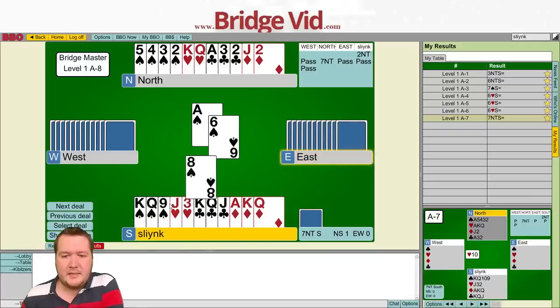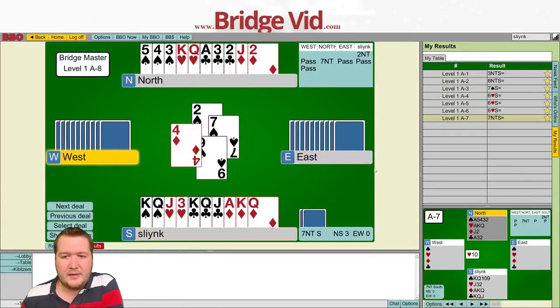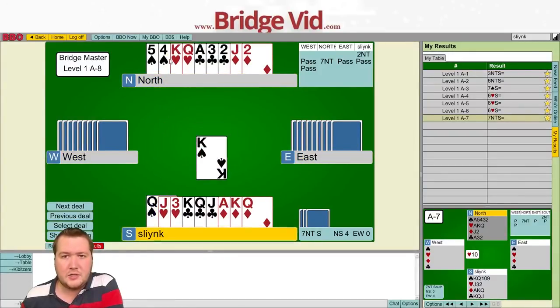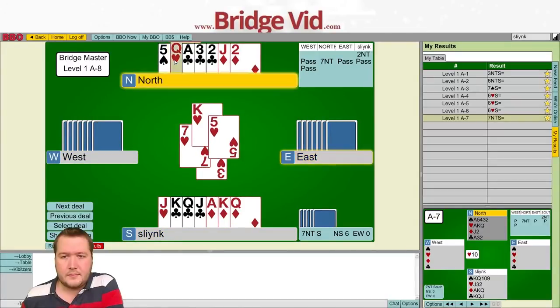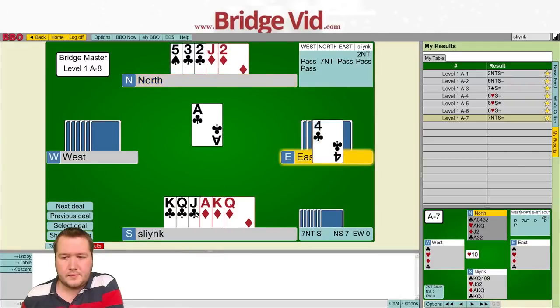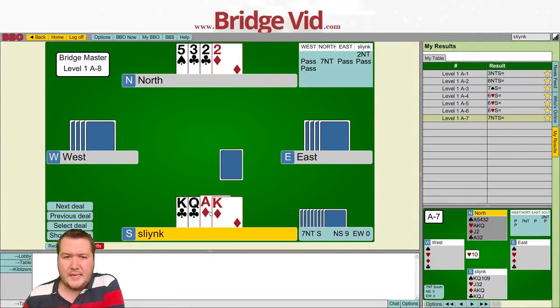We go ace of spades - they're 4-0. We lead up, they didn't split, and we have our 13 tricks. Making 7 no trumps.